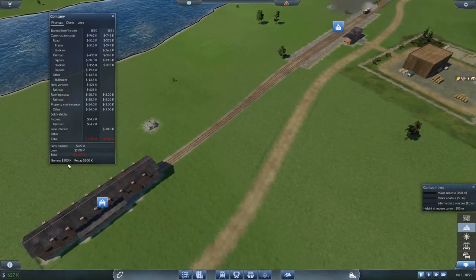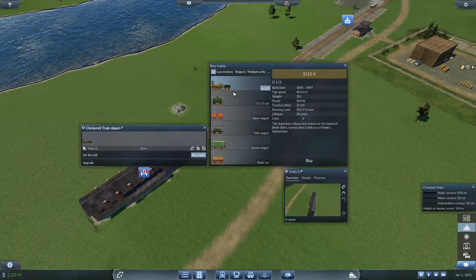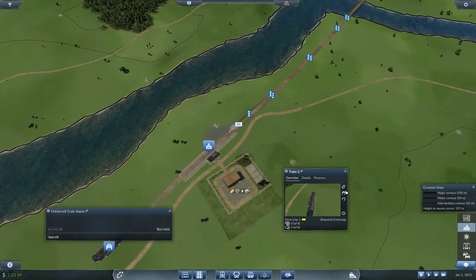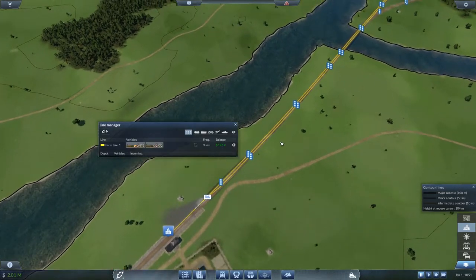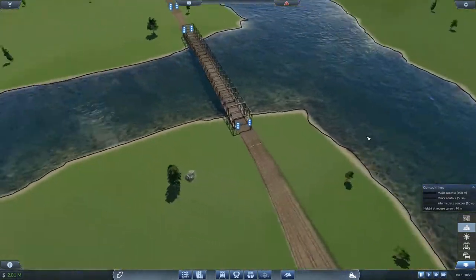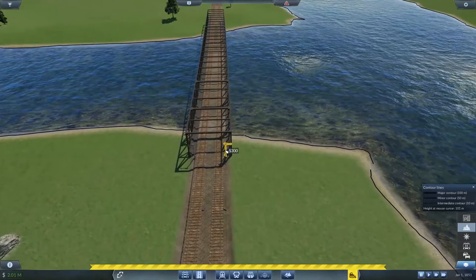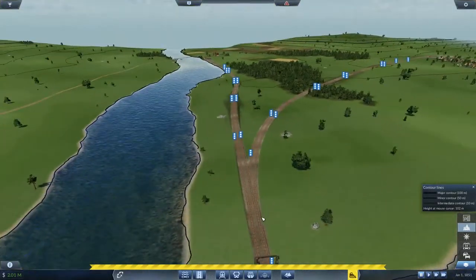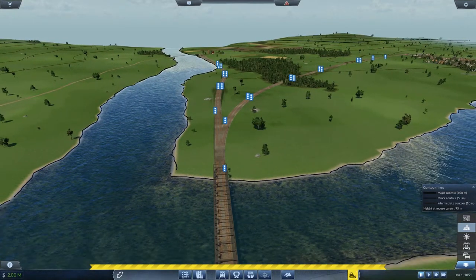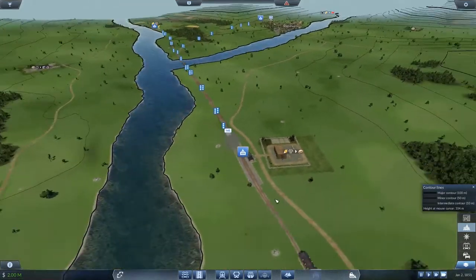I'm going to make a clone of this train and take out some more money — I want to go up to a five million loan. I'll buy another train: again two grain wagons and two livestock wagons, assigned to Farm Line One. You can see now both railway lines are being used because the tracks have been separated correctly. I want to get rid of a signal here to make things run smoother — you don't want a train waiting too close to the intersection or it'll jam things up. It's one of those intuitive things you figure out as you play.